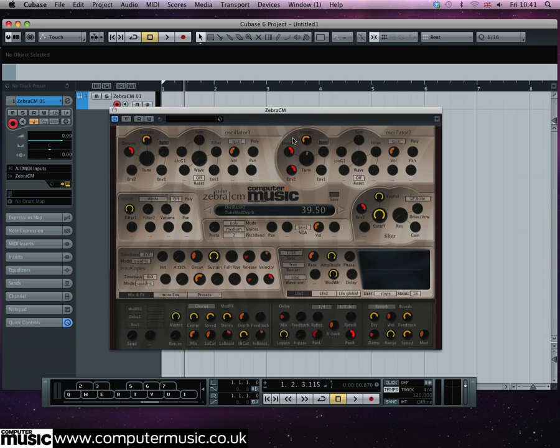In the envelope section, set the attack, sustain and release of the lower envelope to full.